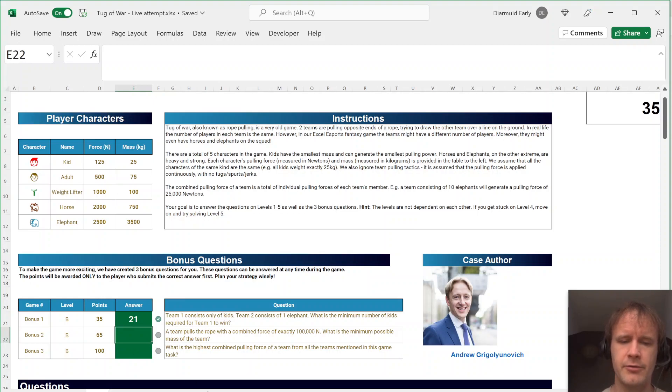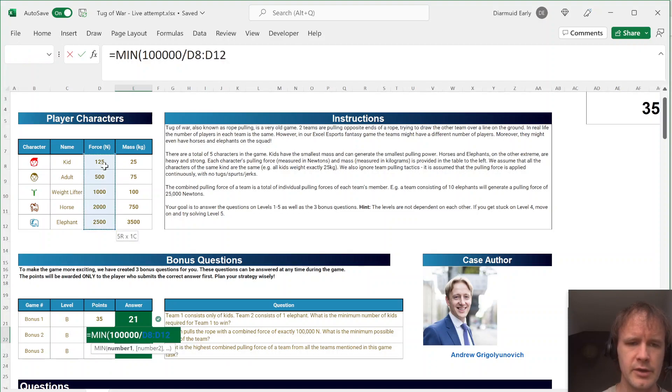A team pulls the rope with a combined force of exactly 100,000 Newtons — what's the minimum possible mass of the team? You could look at the smallest ratios of mass to force, or go straight to a formula: divide 100,000 by the force to get the number of team members, then multiply by the mass to get the team's total mass. That gives 10,000. The weightlifter has the best ratio.